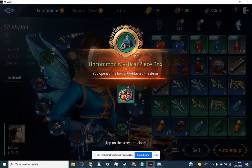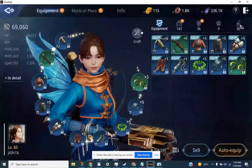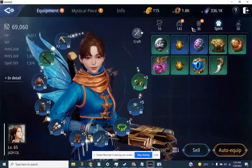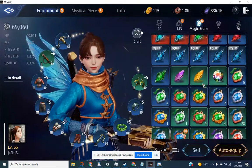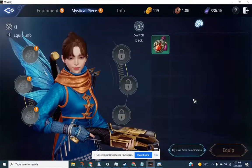And there you have it. You open the box and obtain the item. So if you go to your equipment, you'll find the mystical piece — accuracy 6, physical depth 10.